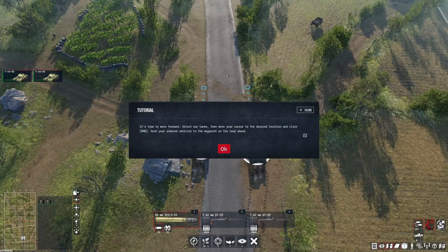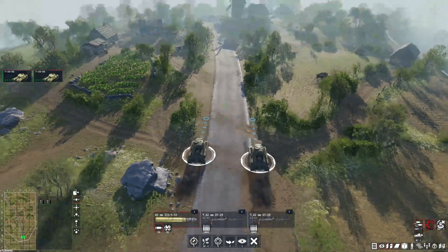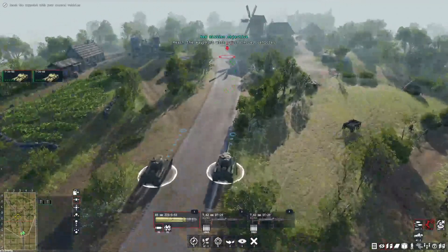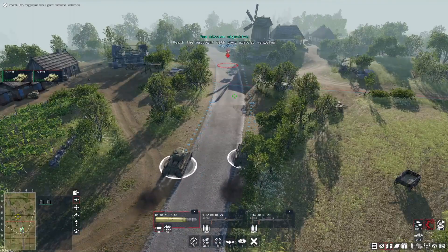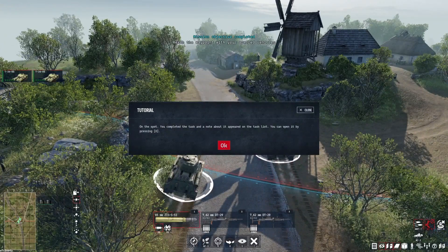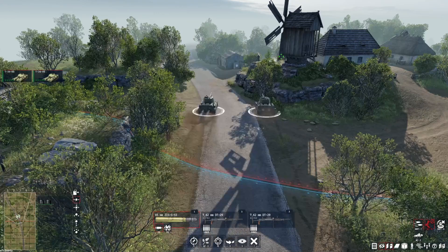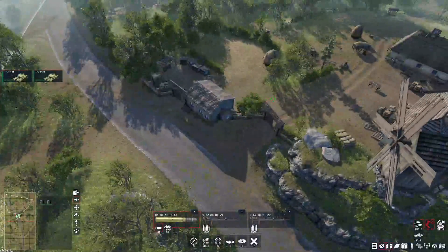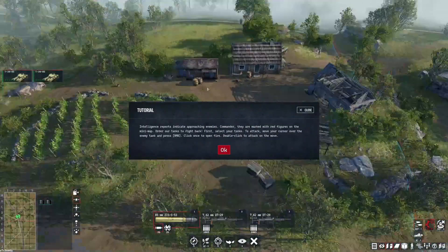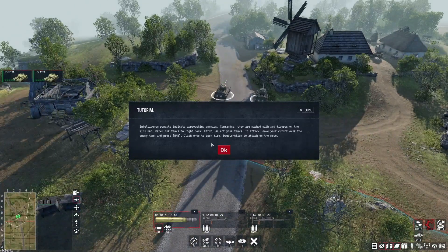Time to move forward. Select your tanks, move your cursor to the desired location, and click RMB to send your armored vehicles to the waypoint on the road ahead. You completed the task and a note about it appears on the task list — you can open that by pressing O. Intelligence reports indicate approaching enemies marked with red figures on the minimap. Order our tanks to fight back: select them, move your cursor over to the enemy tank, and press right mouse button. Click once to open fire, double-click to attack on the move.